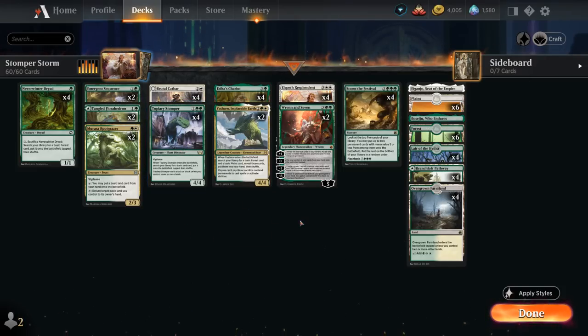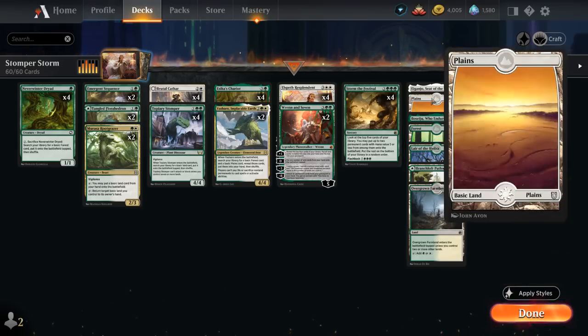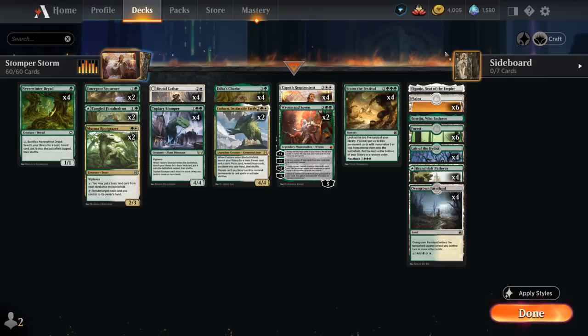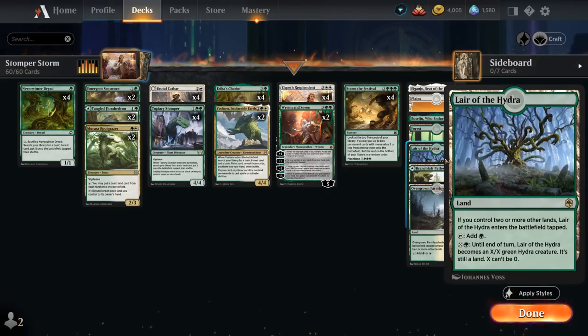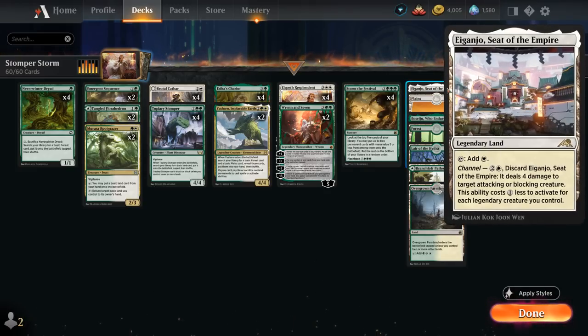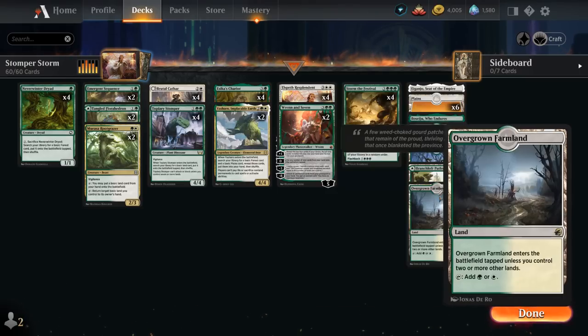We also have Yasharn, and for the mana base we have four copies of Lair of the Hydra, which is an important part of our game plan as a nice mana sink to close out the game, especially when combined with Elspeth, which can put +1 counters on it permanently as well as various ability counters — so maybe a flying Lair of the Hydra can close out the game. We've got a lot of basics for our Rootgracer and to find with Topiary Stomper and Neverwinter Dryad: six Forests, six Plains, various channel lands which are quite useful as additional interaction, and some dual lands with Pathway and Farmland.